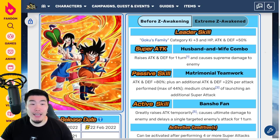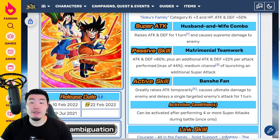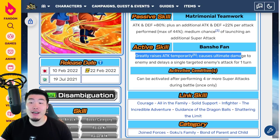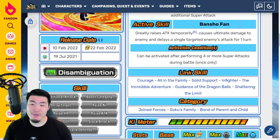And then we have the AGL Goku and Chi-Chi Dokkan Awakening — again, before the EZA. Leader Skill: Goku's Family category Ki+3, HP/ATK/DEF +50%. Super Attack raises ATK and DEF for 1 turn and causes supreme damage. Passive: ATK/DEF +80%, plus an additional ATK/DEF +22% per attack performed up to 44%, and medium chance of launching an additional super attack. Active Skill: Bansho Fan — can be activated after performing 4 or more super attacks during battle, once only; greatly raises ATK temporarily, causes ultimate damage, and delays a single targeted enemy's attack for 1 turn. Links: Courage of the Family, Solid Support, Infighter, Incredible Adventure, Guidance of the Dragon Balls, and Shattering the Limit. Categories: Joined Forces, Goku's Family, and Bond of Parent and Child.